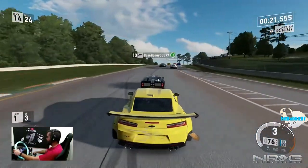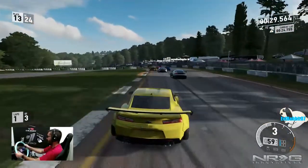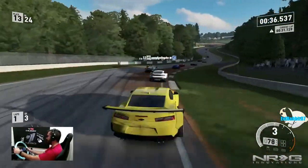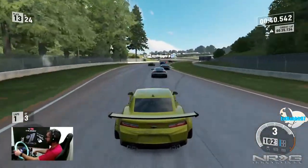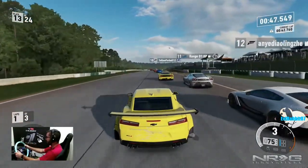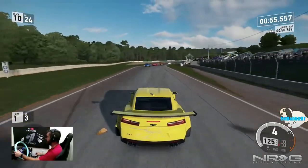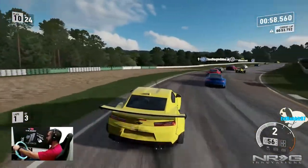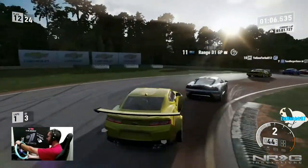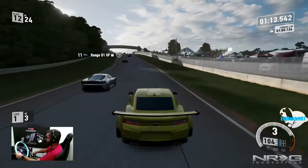I locked up my brakes with no ABS. I like how they added wing flex on the Maserati — the wing vibrating over certain speeds, just like real giant wings would. Forza 7 has done an incredible job on details. The interior looks like a stock car. I braked way too late. Back on track — we didn't lose too much ground.